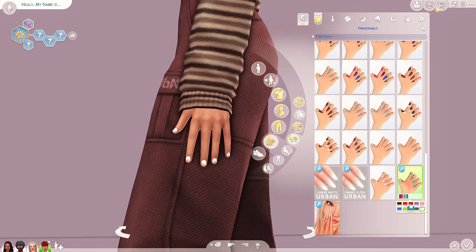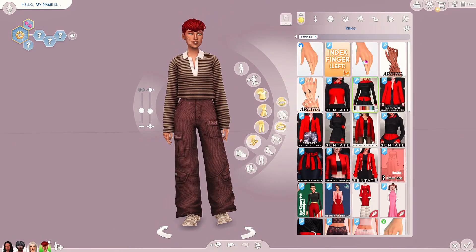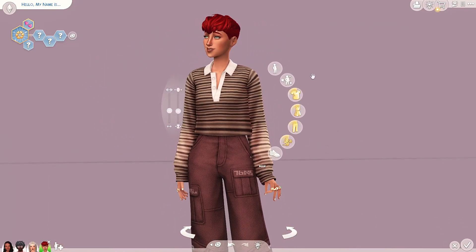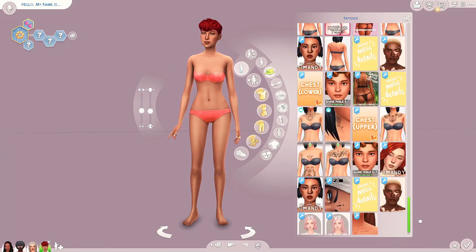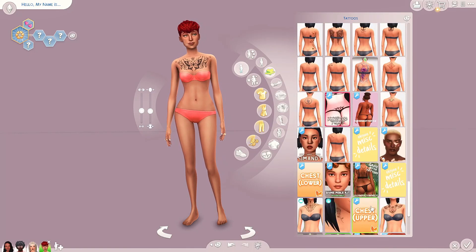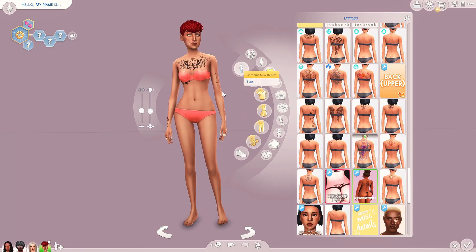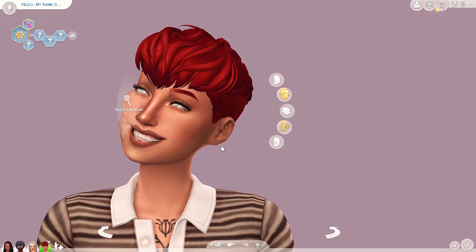They're not much of a nail polish person so we'll give them just the chipped-up nails - I think that's perfect. They should also be able to wear rings. The other big thing I want to do for them is tattoos - this is going to be my tattooed sim. I want a chest piece because most of their body is covered. For the upper back, let's go with the flowers - it fits with what else they have going on. You just get a little peek of it right there - perfect.